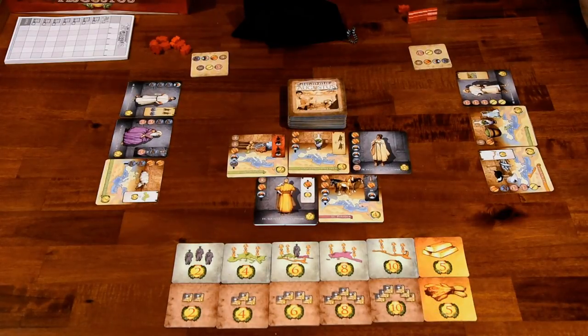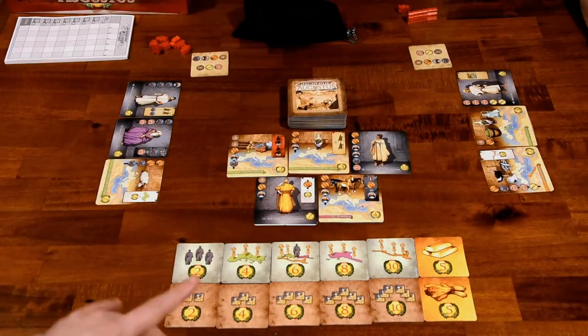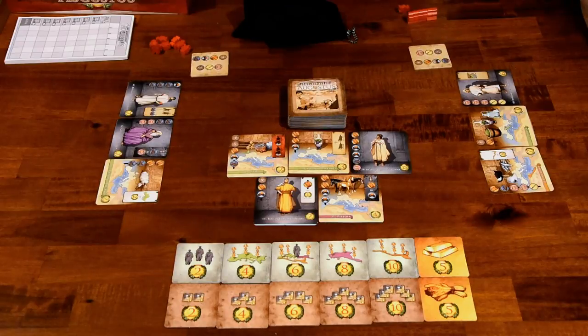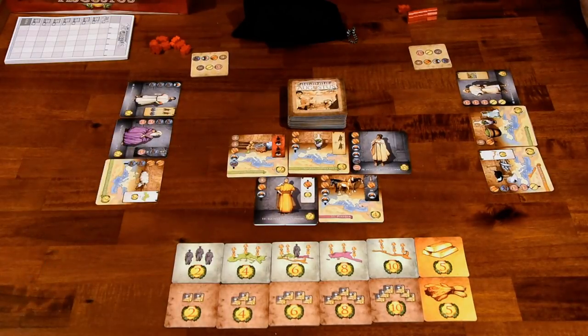These two tiles — gold and wheat — will be changing hands throughout the game. Some land cards have gold and wheat depicted on them, and it's a majority thing: if you've got the most, you take the tile and control it. If someone ties you, they get to take it back. As you complete cards, you grab a new one from the middle, and a new card is drawn to replace it. That's a quick overview — it's not too complicated, so let's jump into it.